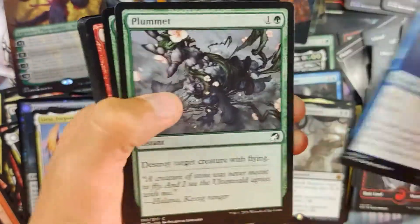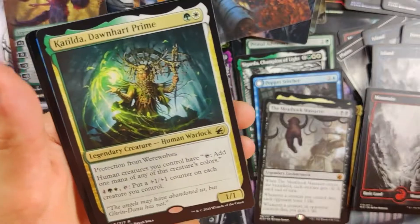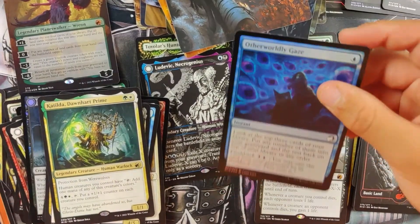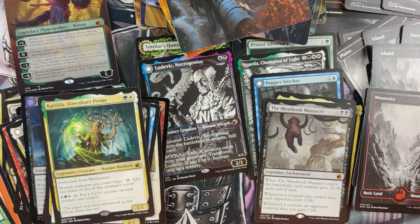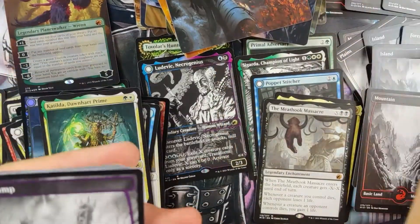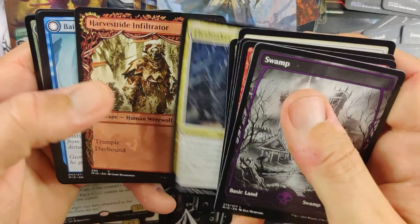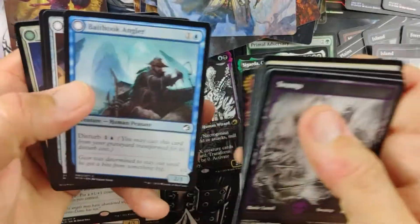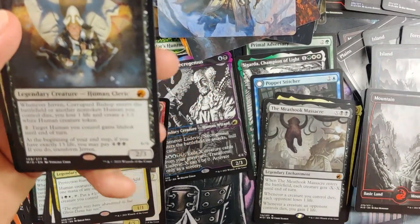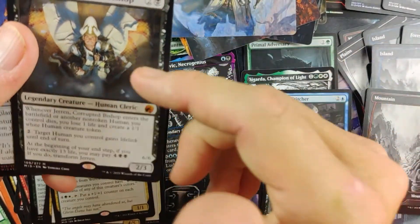Can we get the full set of lands? Last time we started pulling Planeswalkers I started pulling them big time. Flesh Taker — the regular Flesh Taker. Mystic Skulls, not bad. Jared! Another Mythic! So we're at Mythic number seven. That's another good one. At the beginning of your end step, if you have exactly 13 life, you may pay six and transform him — he becomes a gigantic nasty dude with Flying, Trample, and Lifelink. That card needs to be in my new Lolth Spider Queen deck.